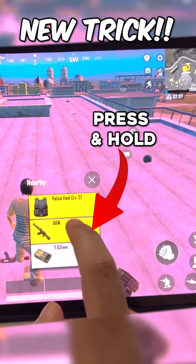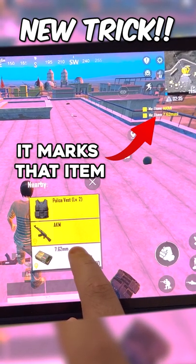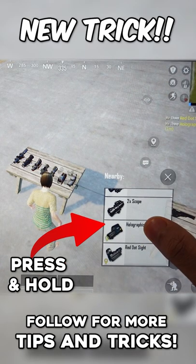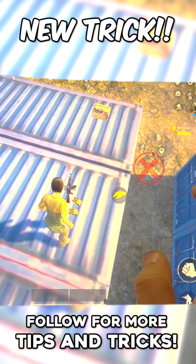Do you know that if you press and hold nearby items instead of looting, it will mark that item for your teammates? So you can instantly mark items for your teammates by pressing and holding for a while. No more using that annoying quick marking tool anymore.